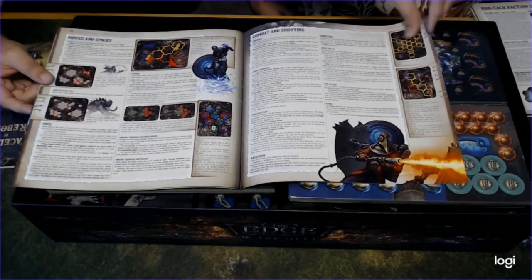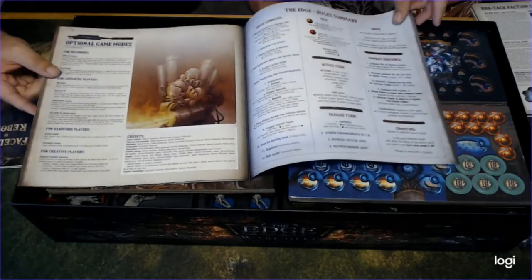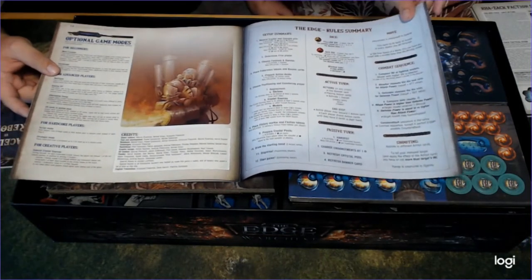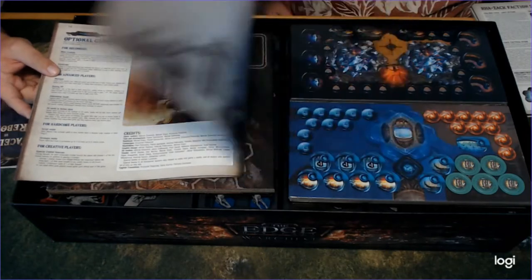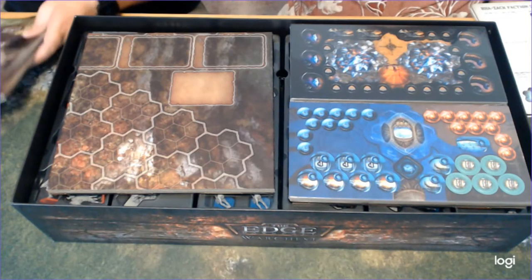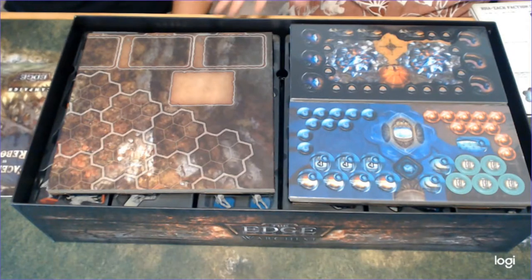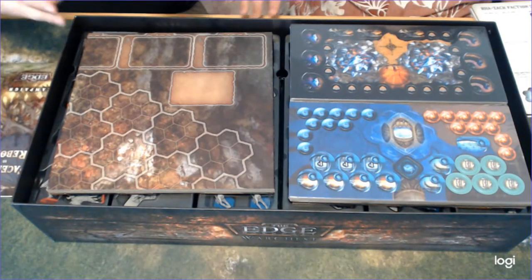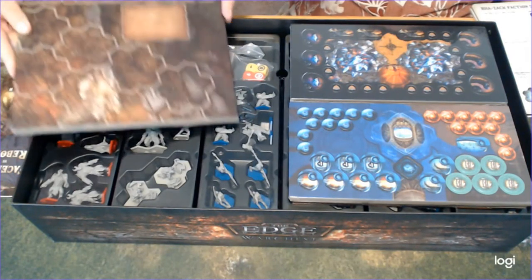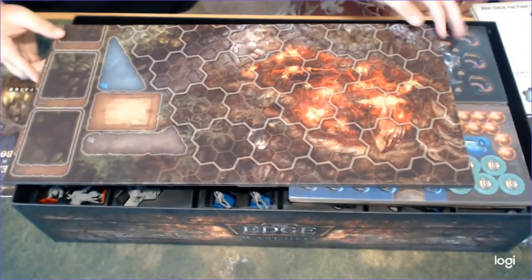It covers combat and shooting. So for those of you that like the ranged attacks, all about it. Quick reference rules are always good. This back page is a sweet setup. I hate it when you got to look through a rule book for all the main mechanics. The interesting thing about this game that I know you'll like, Pete, is there are multiple paths to victory. It's not just playing for victory points — it's also playing to kill all of your opponent's models, or playing to your faction deck.